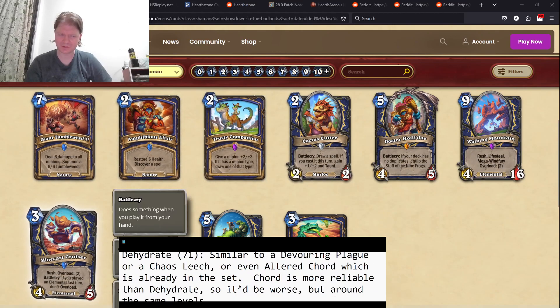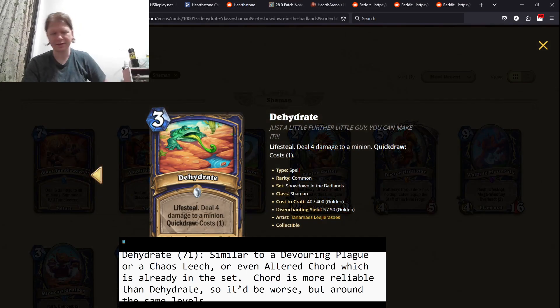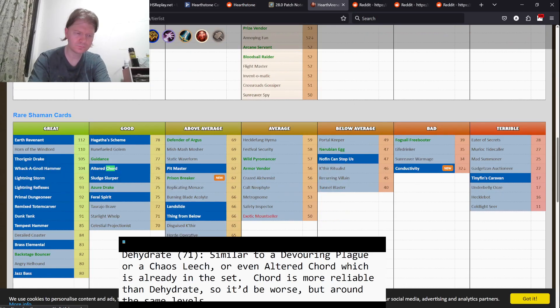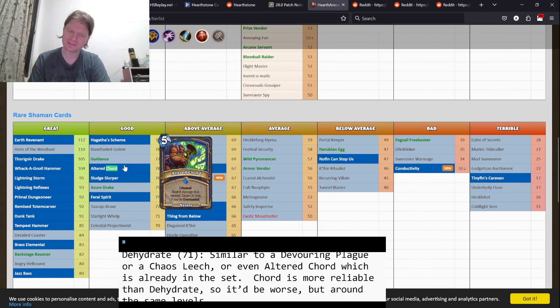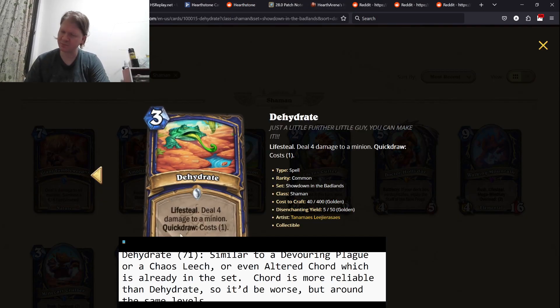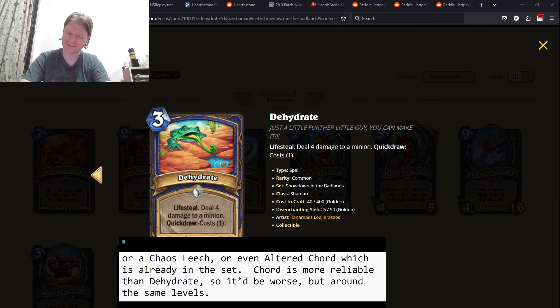Card number one is Dehydrate. Lifesteal, deal four damage to a minion, Quick Draw, cost one. I compare this to Altered Chord — five mana, Lifesteal, deal six damage, cost two if you're overloaded. It's going to be harder to Quick Draw than it is to get the overload discount. You're going to get probably better damage per mana for this. Overall, I think it's a really solid card. This is a three-star card.